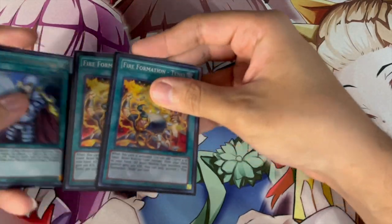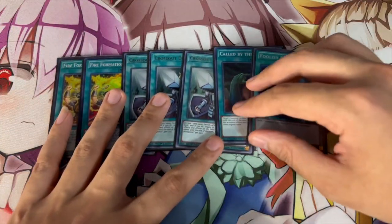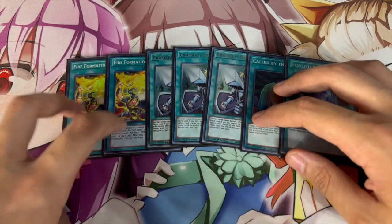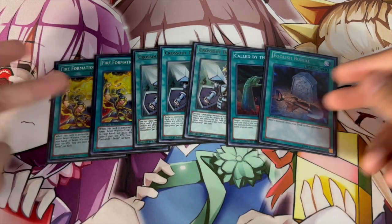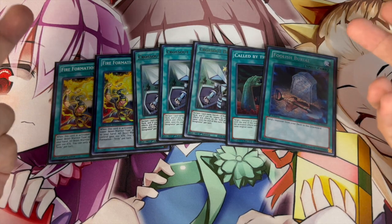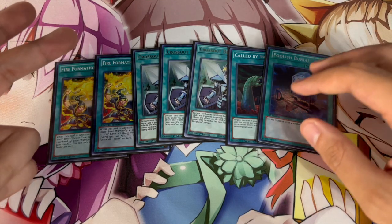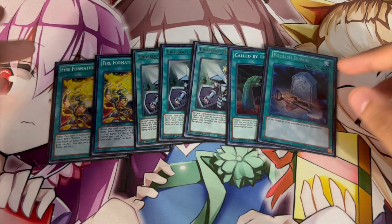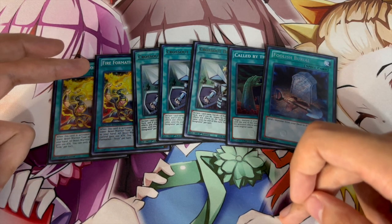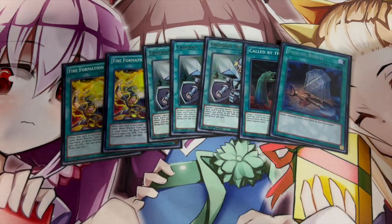For the spell cards: two Tanky — it's back at two and you have to play both — three Cross Out, one Called by the Grave, and one Foolish Burial. The second Tanky is nice because you get Zeus access with the Zoo package. I also cut TTT out of the deck completely. There aren't a lot of decks playing hand traps — Sword Soul and Despia are probably the two best decks and they're not really playing hand traps — so TTT is very situational and it makes bad hands even worse because it doesn't do anything on its own.